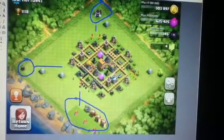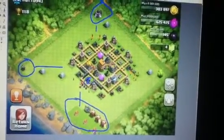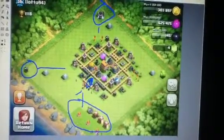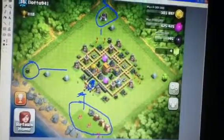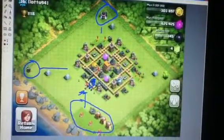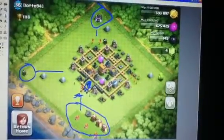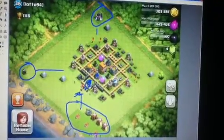Your Air Defense is one thing I don't really like right here — it's pretty vulnerable. I could just place a bunch of Archers right here, take out the Air Defense, and then send in a Dragon and I would easily 3-star the base. So maybe switch it out for this Wizard Tower right here or something.